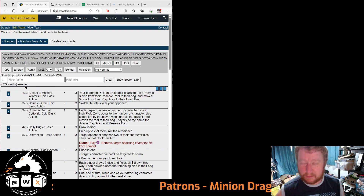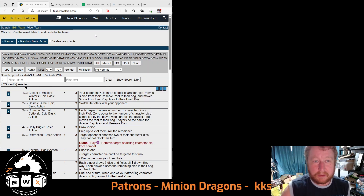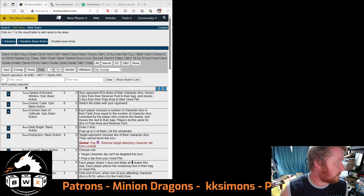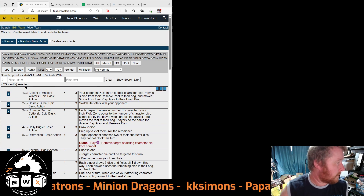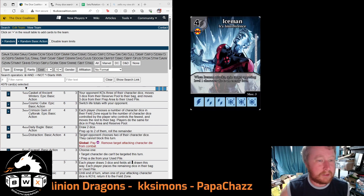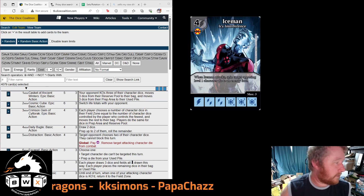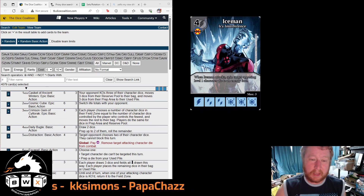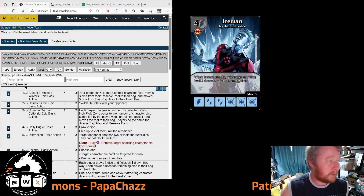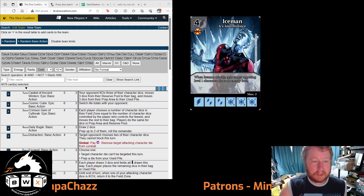So I thought I'd do a quick little video to show you how to get around this. Let's say you've chosen, for example, this man — Icy Interference. You chose him, but you've only got maybe a handful of dice, maybe as many as 10, 11, or 12 dice if you drafted a lot of him. Here's what you can do.